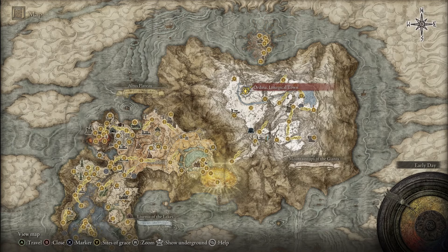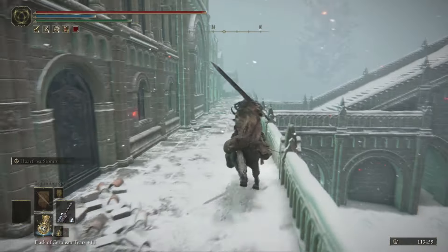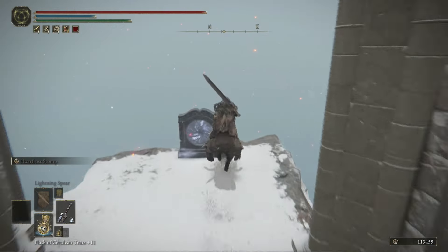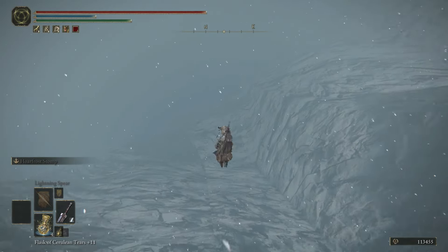The last rune farm is going to take place in Liturgical Town. When you arrive at this site of grace, call on Torrent and follow my path. It's super simple — you basically go around this castle. Once you reach the top, you'll see the edge. Jump off and then double jump to get that extra space, and keep swinging continuously.